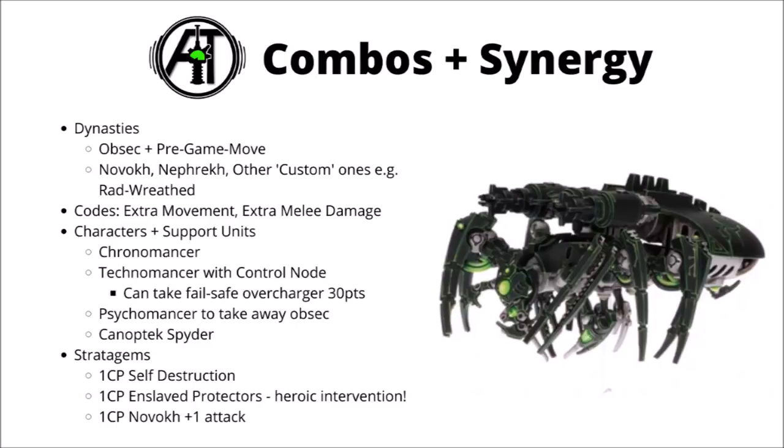Another really good choice for them is the Novok dynasty. They'll get plus 1 to advance and charge, so more reliably make combat, which is always great. Novok is so helpful for those scarab feeder mandibles, giving them an extra AP minus 1 on the charge, making them massively more efficient against things like Space Marines or anything with a 3-plus armour save. Novok can double dip on the close combat related dynastic codes as well, and also has the stratagem for extra attacks. It really can make a big unit of them a fairly decent damage dealer in their own right. I think those are the two best ones, though they're not exactly weak in any dynasty.